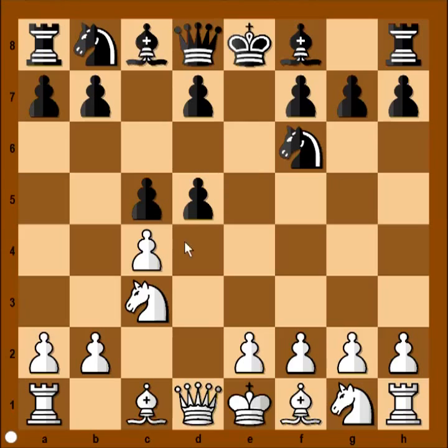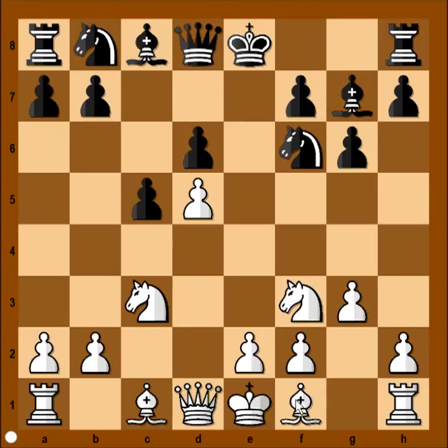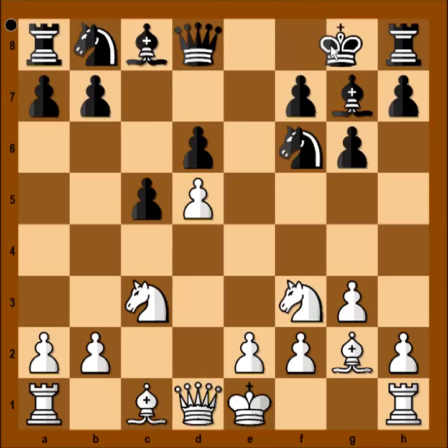Pawn takes pawn, pawn takes pawn, d6, Nf3. Black decided to fianchetto his bishop to g7, and white will fianchetto his bishop too. Bishop to g7, bishop to g2, and both players castled kingside.